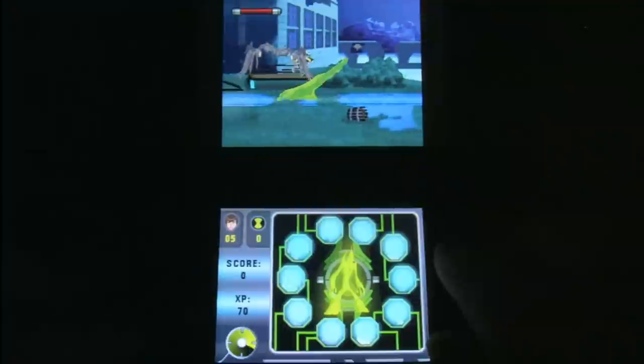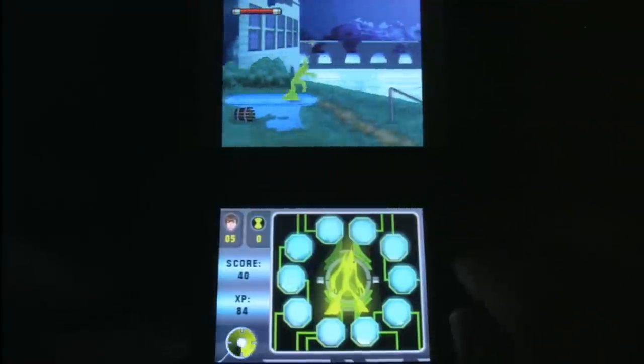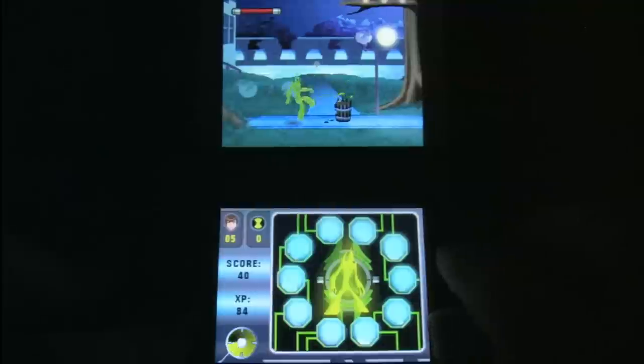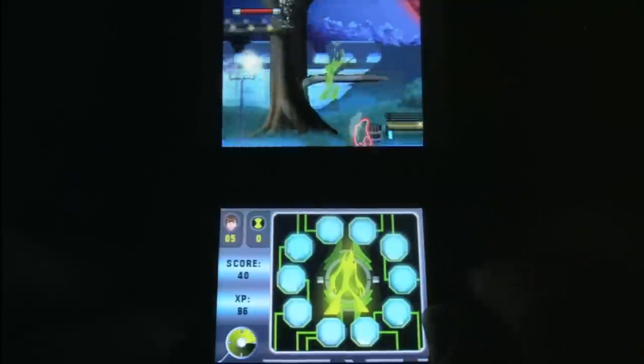Here's a look at the split screen display on the DS — actually, this is the 3DS, but it plays DS games. You tap the bottom screen to change your alien form and it works really well. These games are all well suited for the DS.